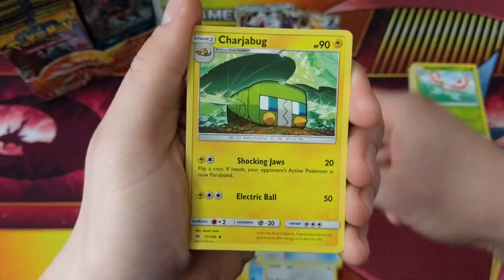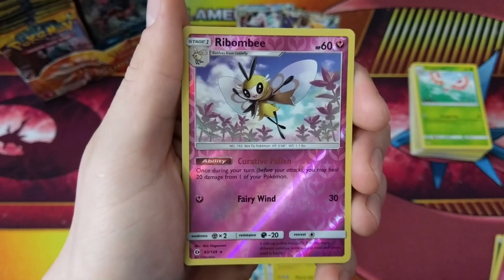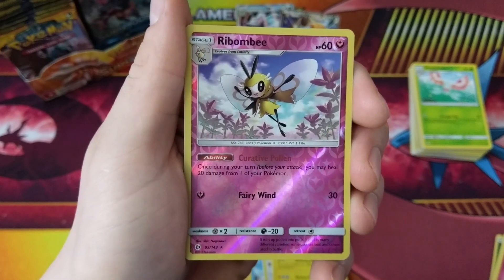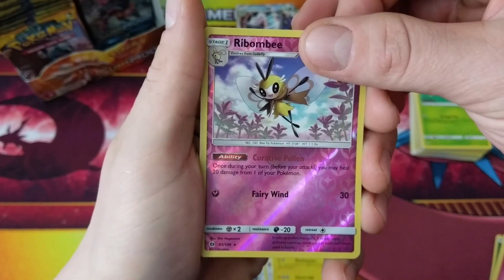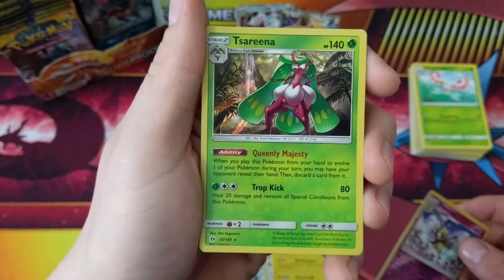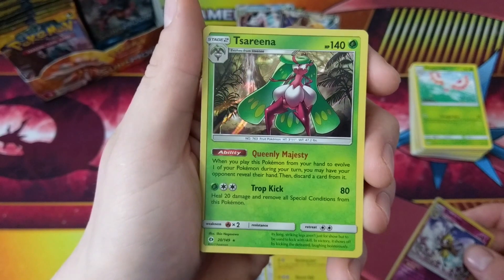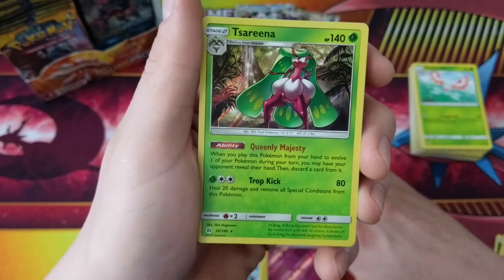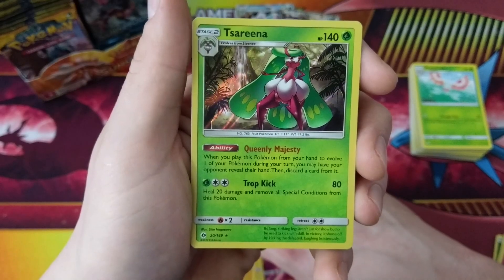We got a Crushing Hammer, a Charjabug, and a Ribombee. Our last and final rare out of this video — Tsareena! So much for keeping all these names intact. I don't know, I guess the T is silent.